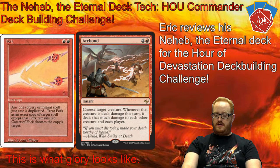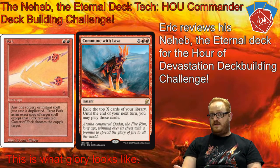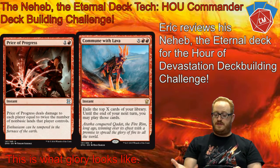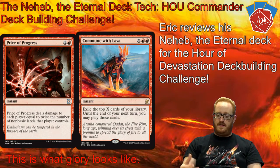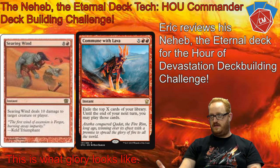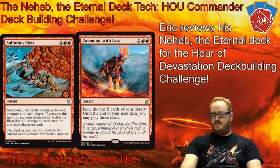A really good dig spell is Commune with Lava. You exile X cards, and until the end of your next turn — not the current turn — you can play those cards. So that's a really great way to dump a whole bunch of mana, looking at some inexpensive spells, with essentially half a turn and the whole next turn of mine to play those. A really great one.